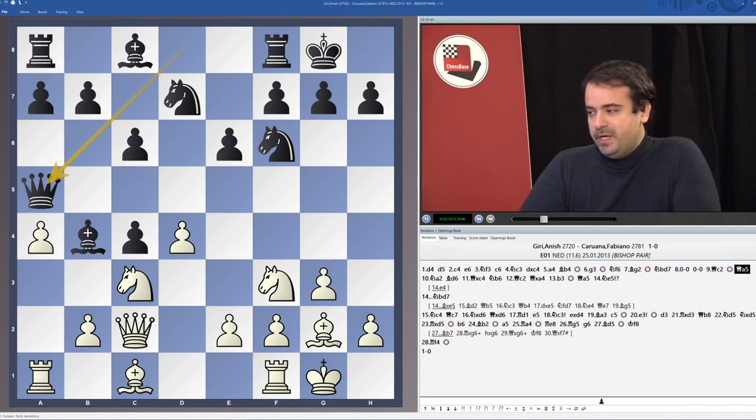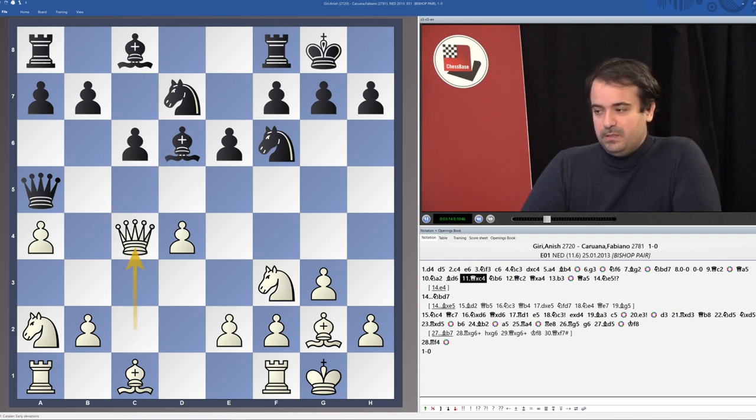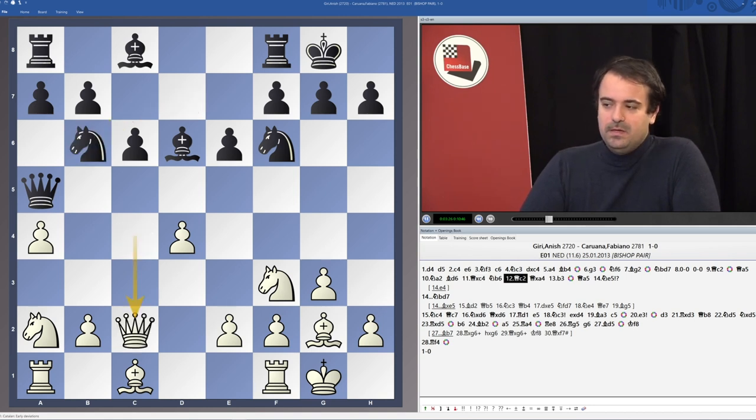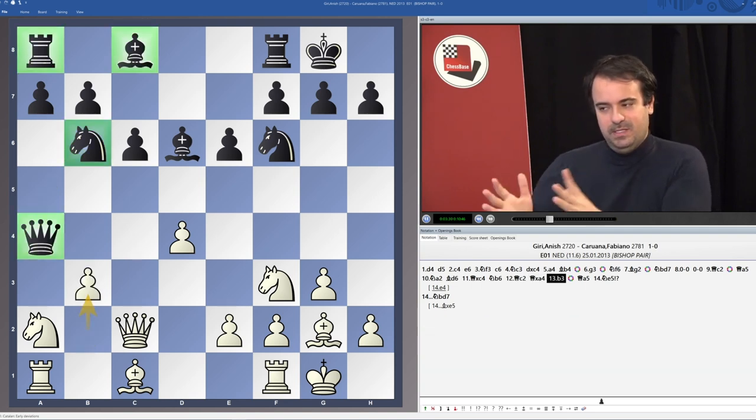Caruana played Qa5, to which Giri answered with Ne2, threatening to take the Bishop pair and attacking the pawn on c4. Caruana played Qc6 and Qxc4 was played by Anish Giri. After Nb6, Black is definitely worse if he doesn't do anything concrete — at least after Nb6 Black is capturing a pawn, but after b3 we can see there is a problem with the Black pieces.